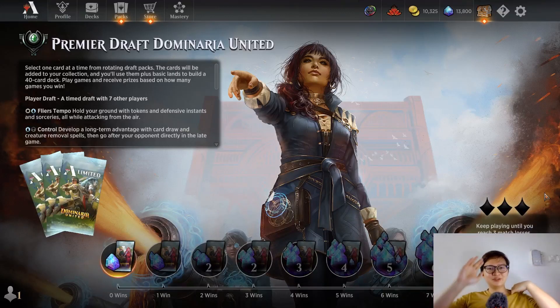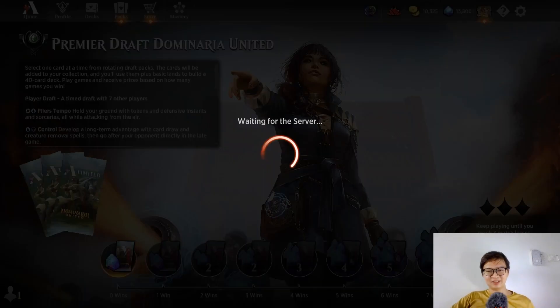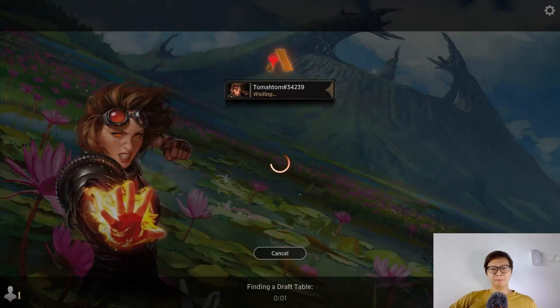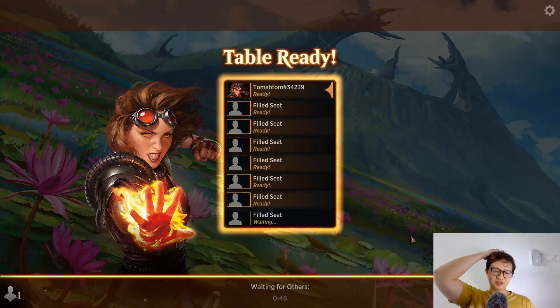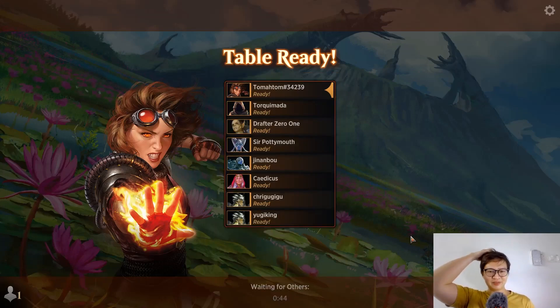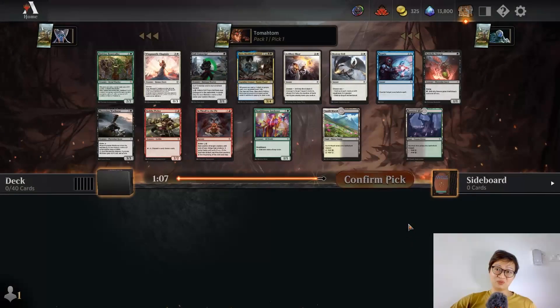Hello, welcome to another draft video! Today we're doing Dominaria United, let's do it. The draft queue should fill up instantly. This is my first draft — let's see how terrible I'll go. My suit went 4-1 though.